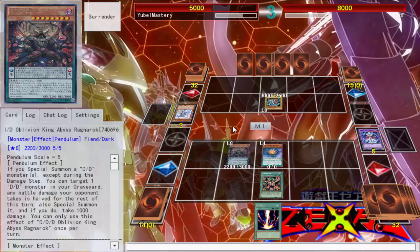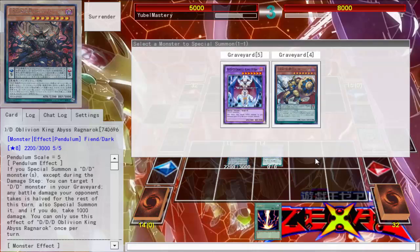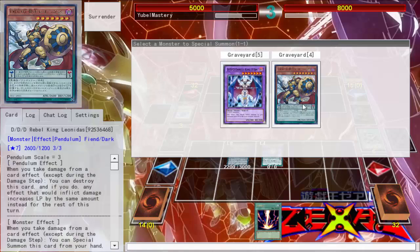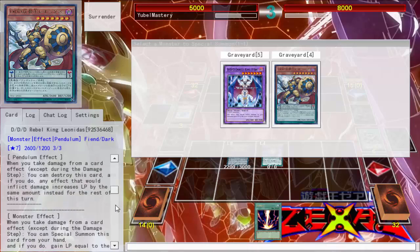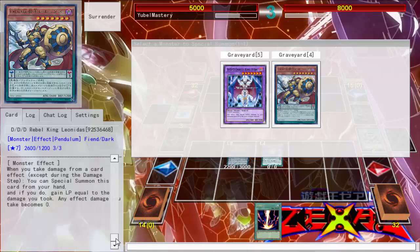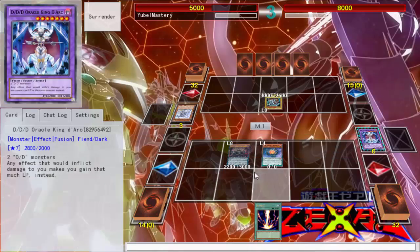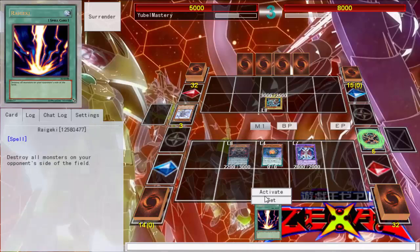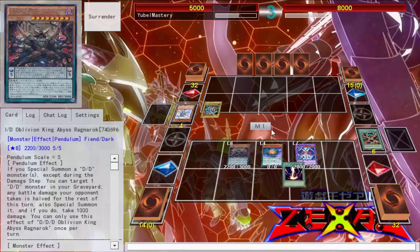That's actually pretty good, right? You have some kind of on-seal effect — I don't think so. That's actually decent. I think you just gain life points — like anything that causes you to take effect damage, you just gain it instead when it's on the field. We'll just go ahead and summon right back. That Transmodify play is pretty strong. I hate that I have to throw my Raigeki at him.